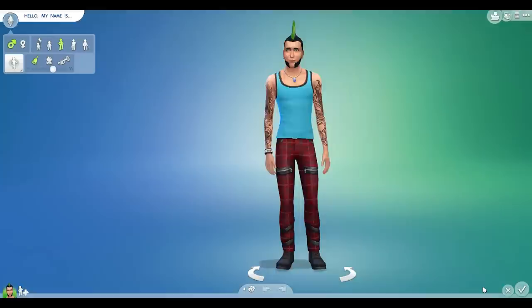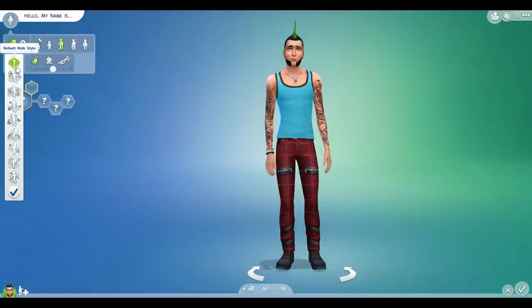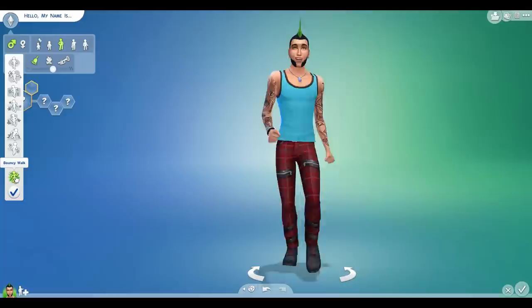Let's create a new household - a household of one because I am going to start off by myself. And whoa, I do not look like that, I promise you. That Mohican, cool as it might seem, has got to go. So, male, young adult, let's choose my walk. Shall I have a perky walk? I don't think I walk like that. Snooty, swagger, feminine, tough, goofy, sluggish or a bouncy walk - let's have a bouncy walk, why not?